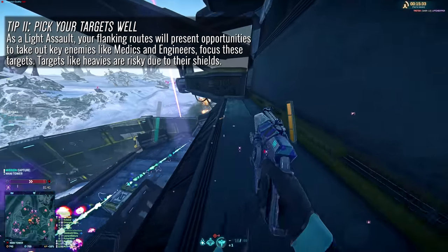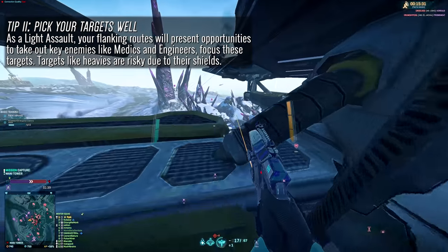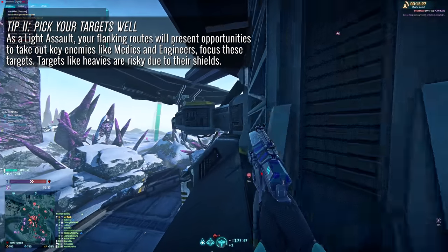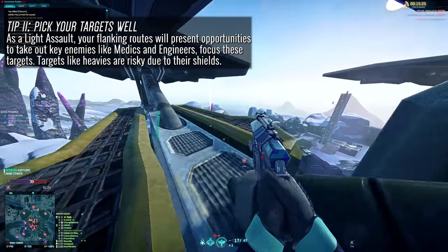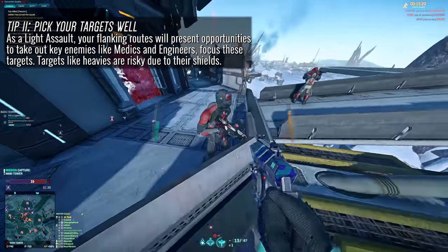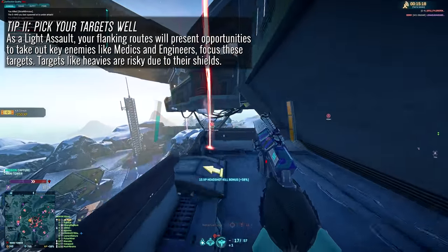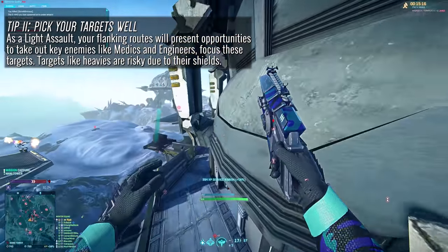Tip number two: as the Light Assault, you have the important role of taking out enemy units before their allies can react to you. Targeting Medics, Engineers, and — if you have the C4 for it — MAX Suits, can be the make or break in fights and halting an enemy squad's momentum. Pick your fights, make the most of your flanks.